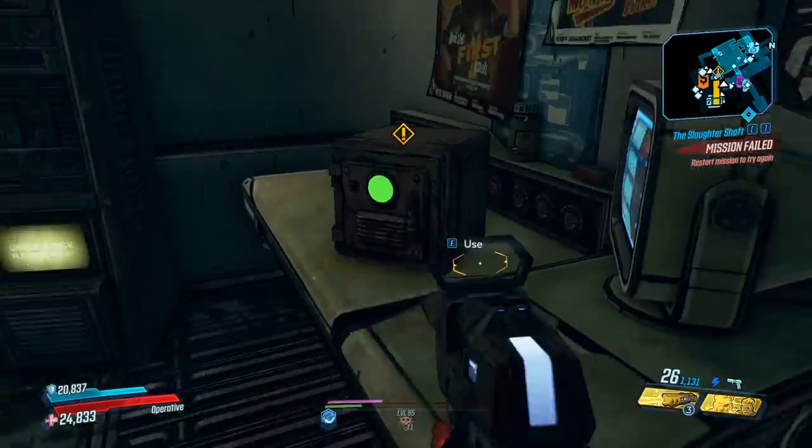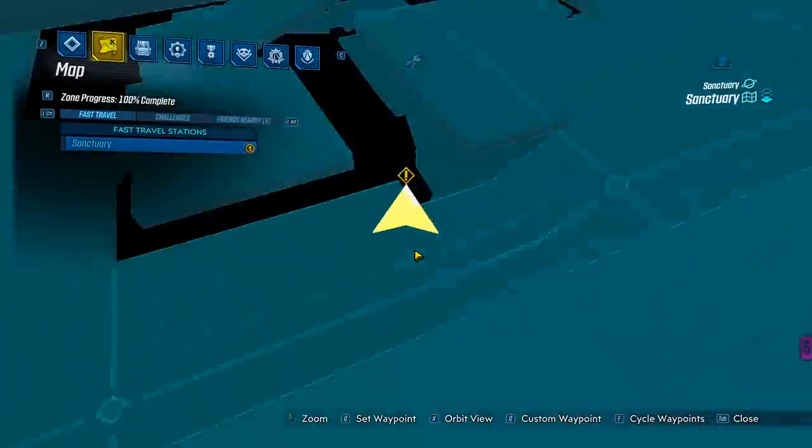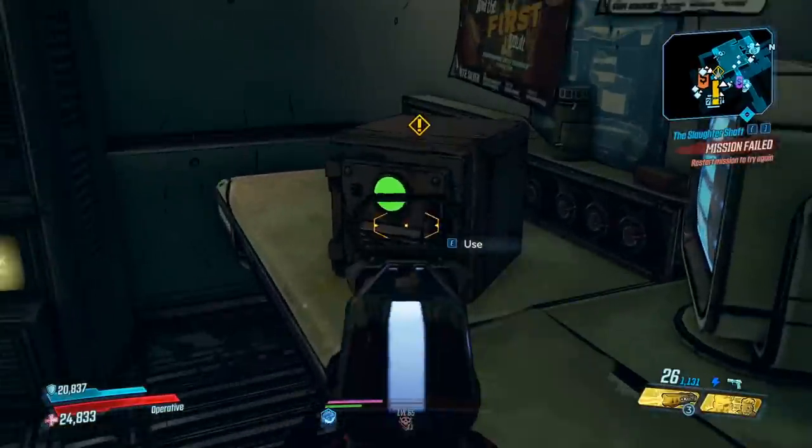If you do want to farm Hemovorous, you can see here on the minimap — you can find the mission over at Clophtrap's Closet, and you will have to pay 500 Iridium each farm.